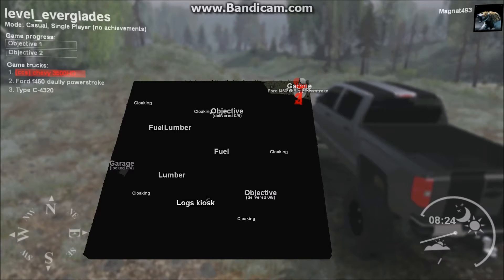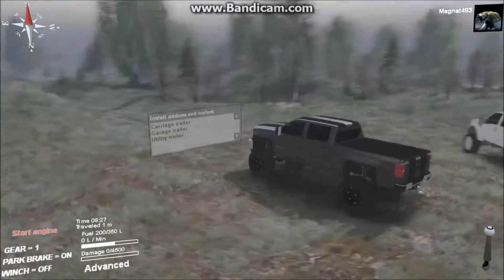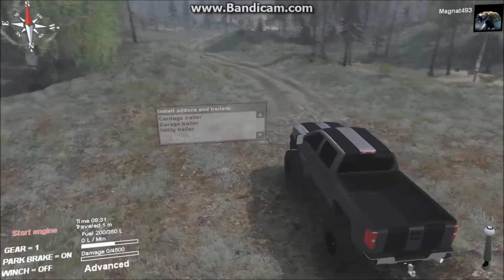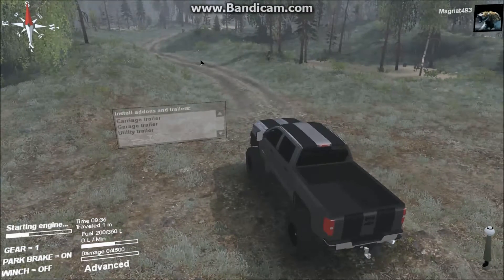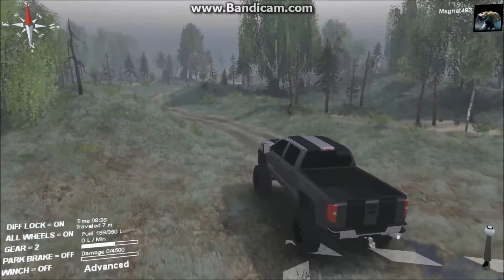It is a wet map — what that means is there's a lot of water. Not so much rivers but more like bog holes, so you need vehicles capable of dealing with mud. Let's take the Chevy out to explore this trail. We'll give it diff lock and all-wheel drive straight off the get-go.